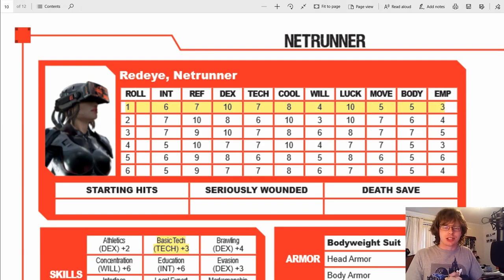Hello and welcome to this Cyberpunk Red jumpstart tutorial. In this one we're going to be talking about combat. I'm the Netrunner — I just went through, managed to break a system, got the door open, and suddenly there's three guards standing there. My fixer's behind me with his pistol ready. It's time to roll initiative.